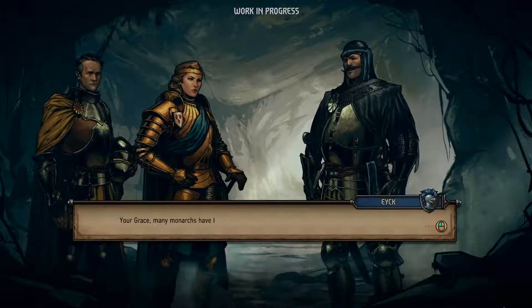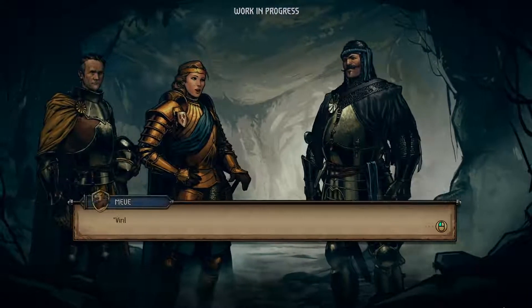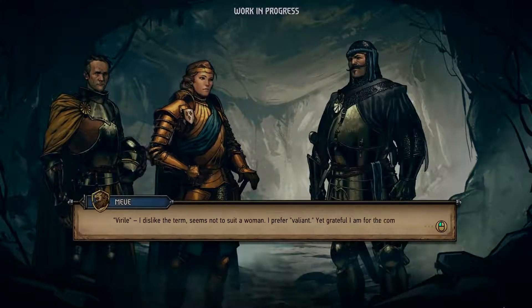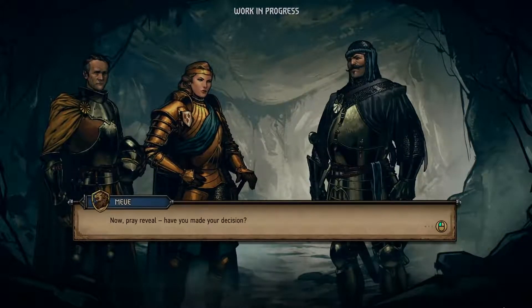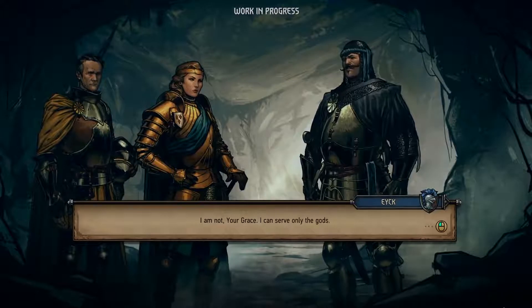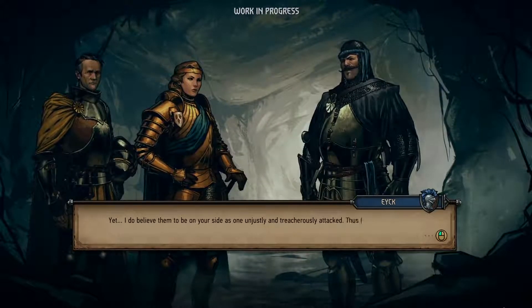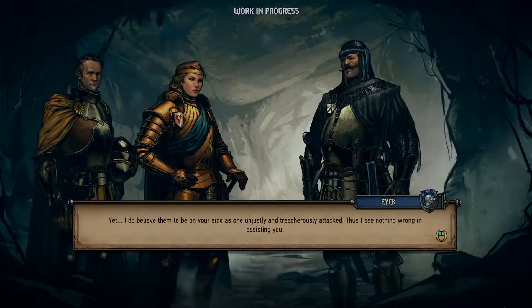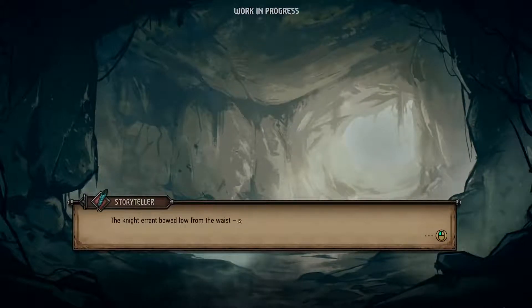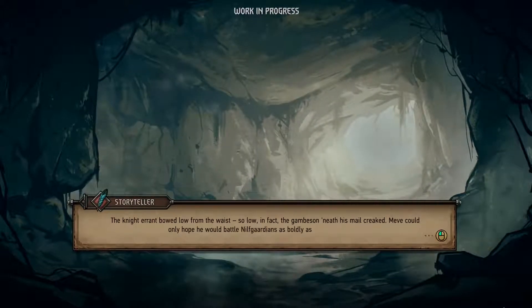Your grace, many monarchs have I met in my time, yet none proved as valiant in battle as did your majesty. The manticore is defeated and Sir Ake decided to join us — that's a win, albeit a costly one. Let's head into our war camp and check out the state of our army. Most camp buildings can be upgraded in your workshop. In the command tent, you can recruit new and additional units as well as manage your army's composition. Defeating the manticore has earned us its trophy card, which sports quite a useful ability.